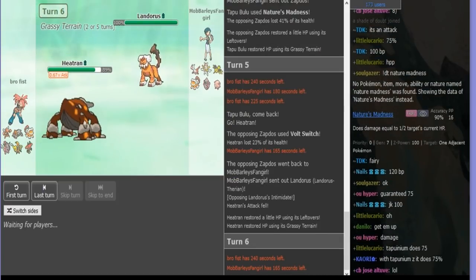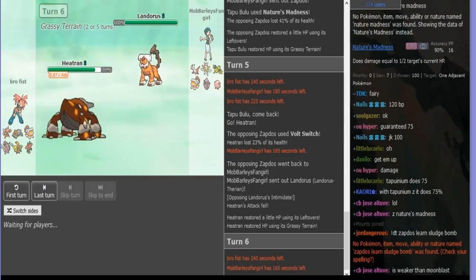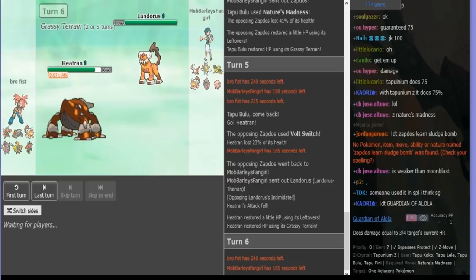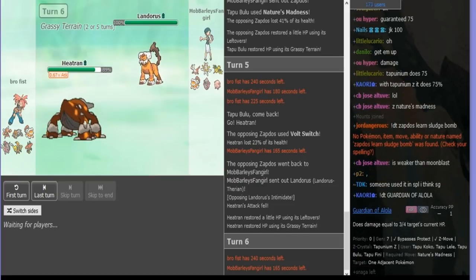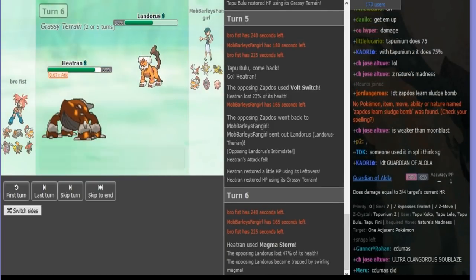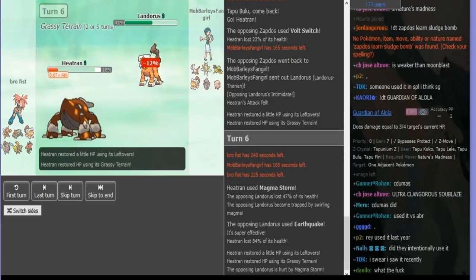But here I kind of make a mistake. I calced EQ in Grassy Terrain against 0 HP Heatran — I didn't really consider that he might be running some HP investment. I calced it after; he's running 248 HP. That's a really bad mistake right here. It means I lose my Lando. If he had been running that physical Hoopa, it was pretty much game over.